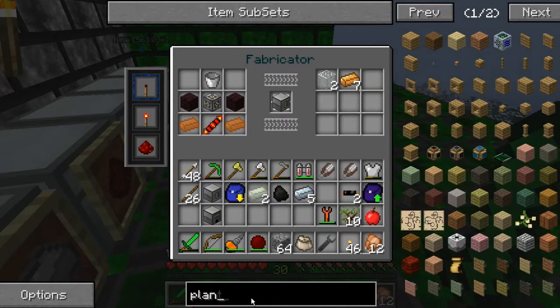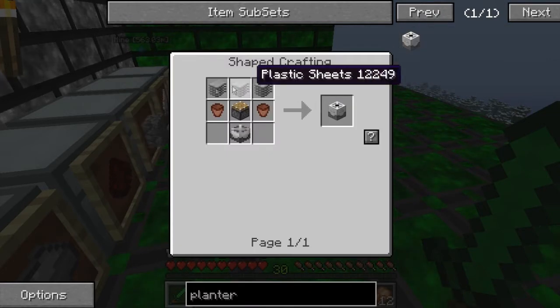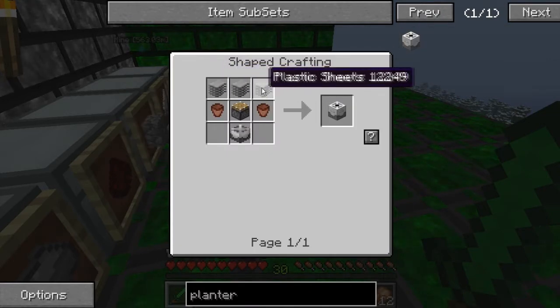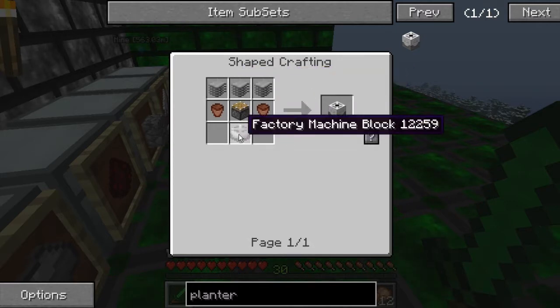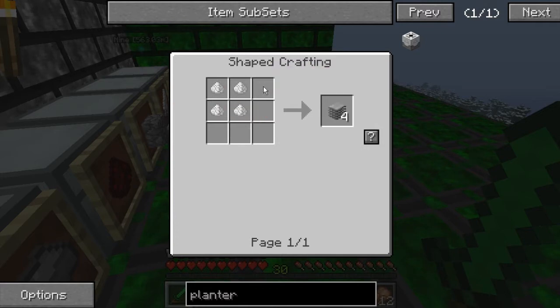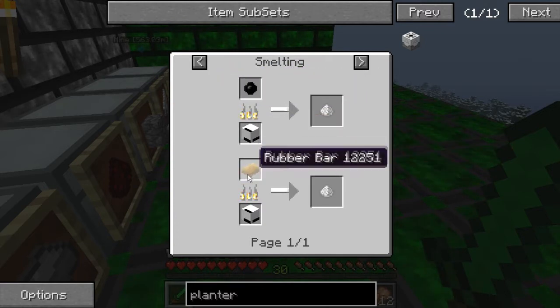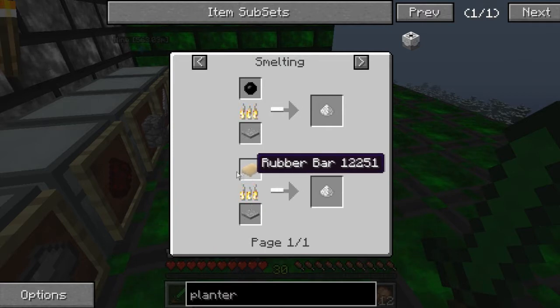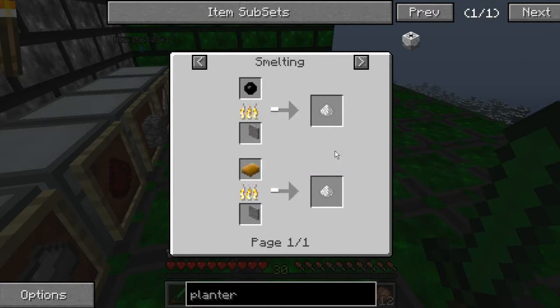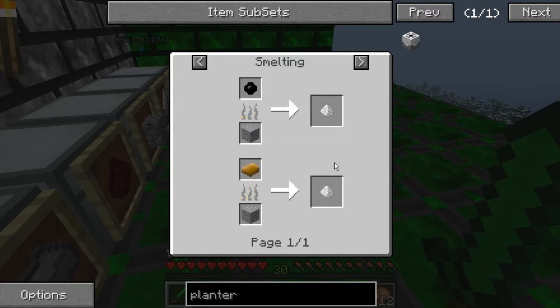What we need first of all is a planter. The recipe uses some Mine Factory Reloaded plastic sheets and a Mine Factory Reloaded machine block. We get those from raw plastic, which we get from smelting the rubber bars. So the rubber we get from Mine Factory Reloaded - we smelt it, we get rubber bars, and then we smelt them again and we get the raw plastic.